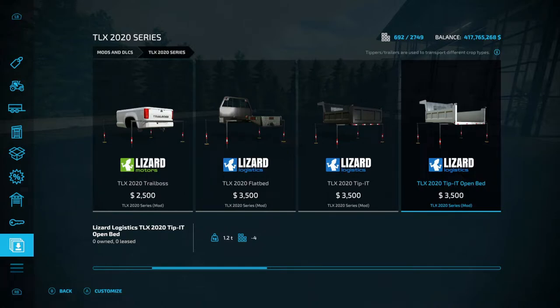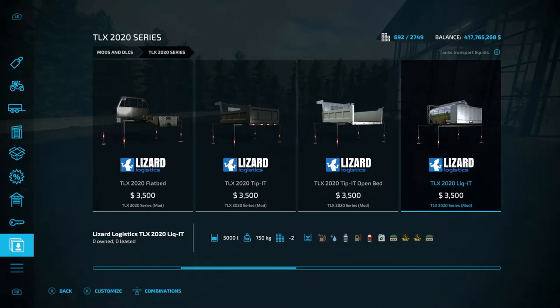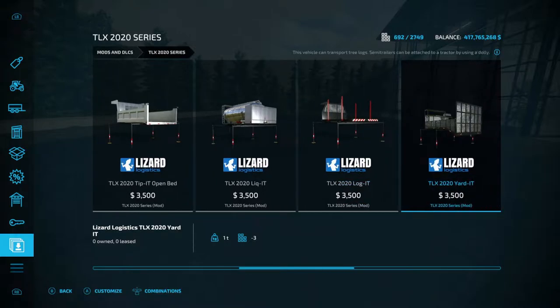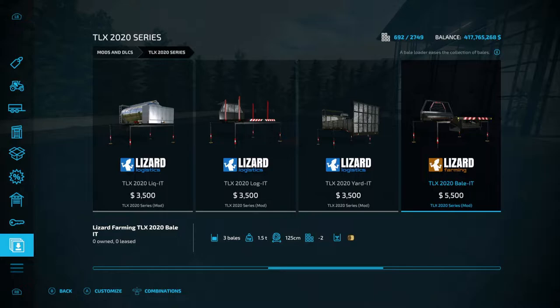You have the open bed Tippit — I'm not sure exactly what it carries, but I'm guessing it's for pallets or equipment. Next you have the Liquid-it, which is a tanker that carries all the liquids in the game at $3,500 and two slots. Then there's the Log-it at $3,500 and three slots for logging, and the Yard-it at $3,500 and three slots — that's for carrying equipment like from the Mow-it pack, which was a lawn mowing pack by 82 Studios.